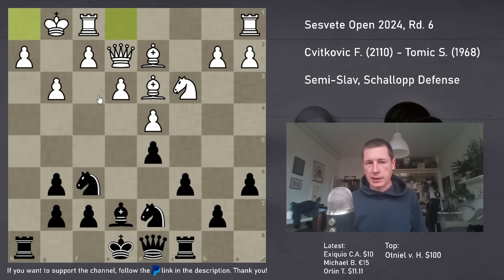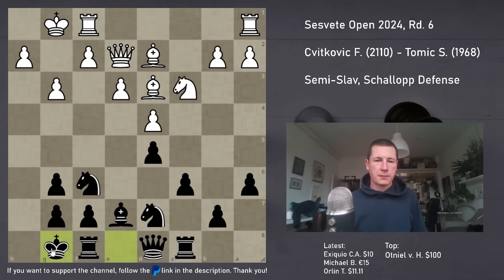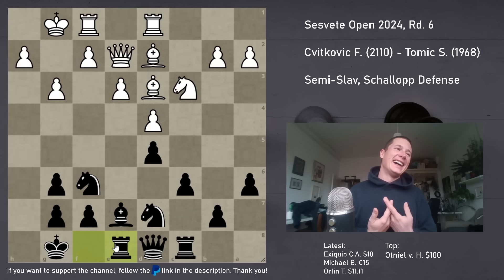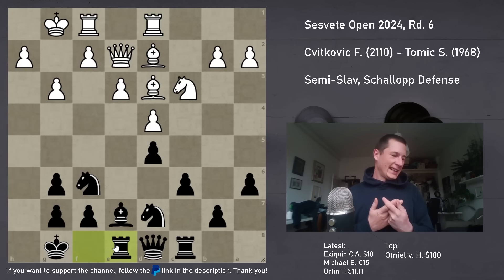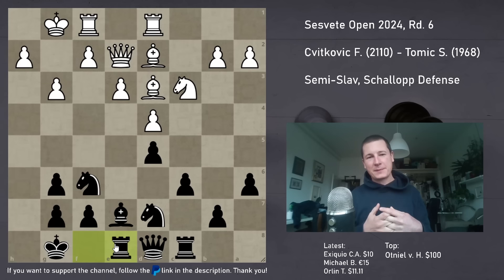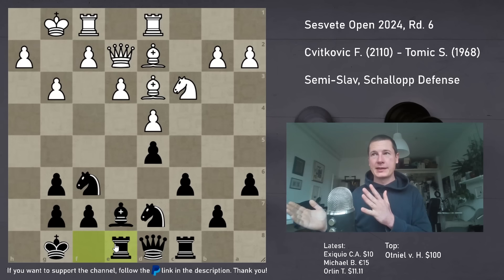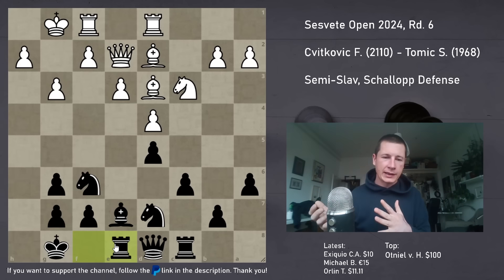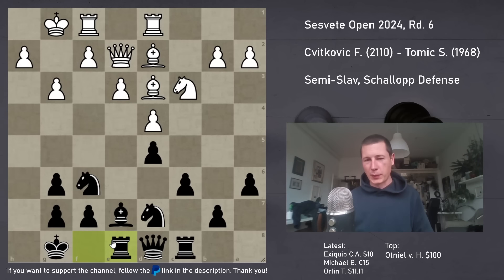I also have Nb6, Nc4 ideas. After a6, he castled kingside. I followed because now obviously h4 isn't scary. He played Re1, I played Re8. What you're about to see in this game is - we were both winning at several points, it was so complicated, and especially him, he was in time trouble by the end. I didn't have a lot of time either. Calculating all of that would have been very hard if not impossible, at least for me.